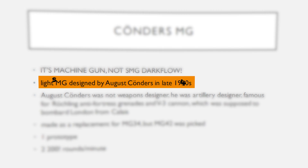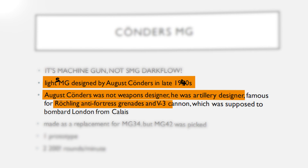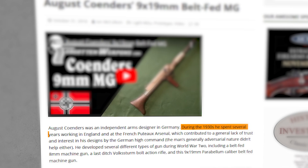Available in Normandy and Berlin for the Axis, it was a light SMG designed by August Koernders in the 1940s. But August was not actually a weapons designer by trade — he was an engineer and artillery designer, famous for the Rechling anti-fortress grenades and the V3 cannon, which was supposed to bombard London from the French port of Calais. The Koernders SMG and his true Koernders MG were rejected by the army, partly because he had worked in the French Pouteau arsenal and in the United Kingdom just before the war, so the higher-ups in Germany distrusted him.